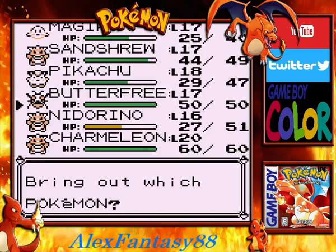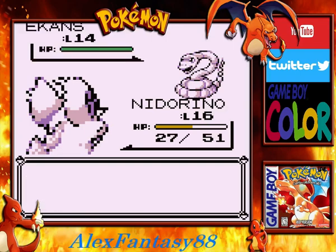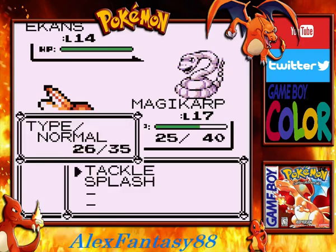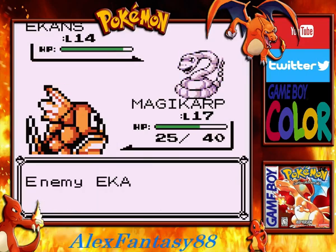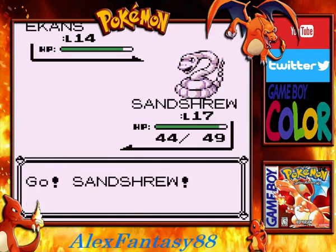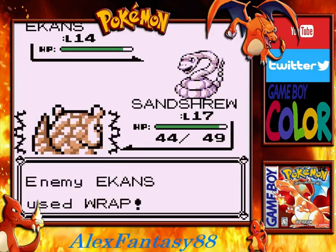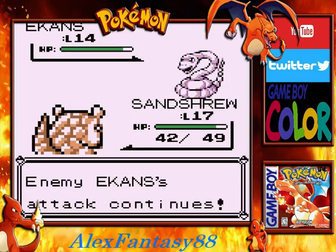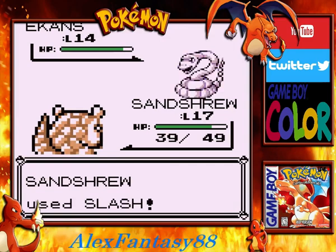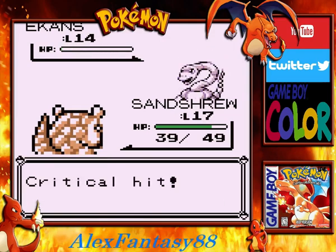Ekans is coming out. We'll head back to our good buddy Magikarp. Our Tackle is not really going to do much, and I'm not waiting around for all those Wraps. Here comes Sandshrew back again. Wrap is so annoying — it's faster, so it could easily devastate with Wrap all the time. But hopefully our Slash can even the odds. Nice, critical hit as always.